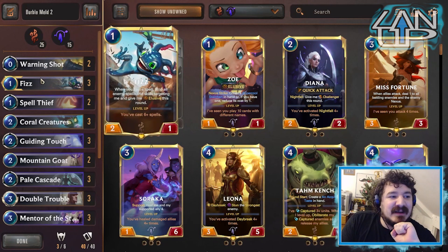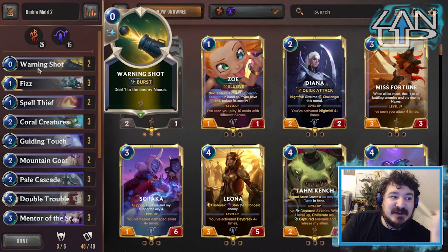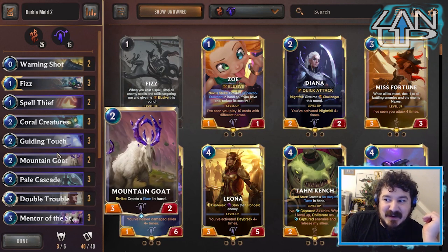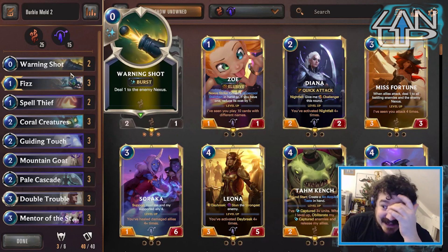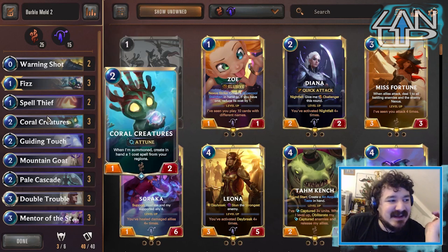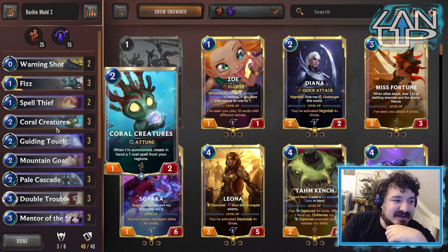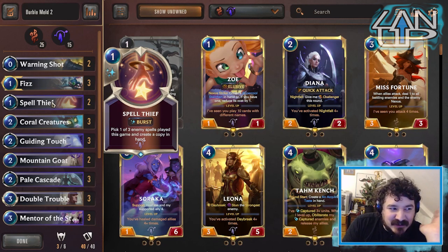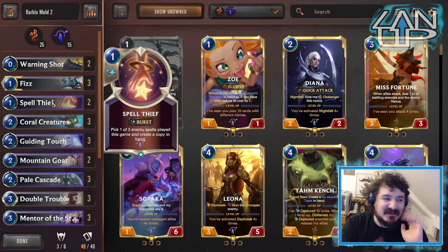Warning Shot is a great 'get Fizz out of jail free' card. Sometimes you don't mind playing Fizz and using up your mana, because your opponent thinks, 'He's used up all his mana, so now I'm going to target Fizz.' Boom — Warning Shot! And then they immediately regret their decision. We've got Spell Thief in there as well, just a nice quick thing to use. You need to make sure you're using Spell Thief at the right time — see what kind of spells your opponent has used and whether or not you're going to be able to get the counter you need.